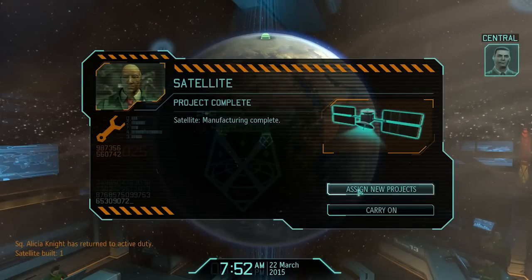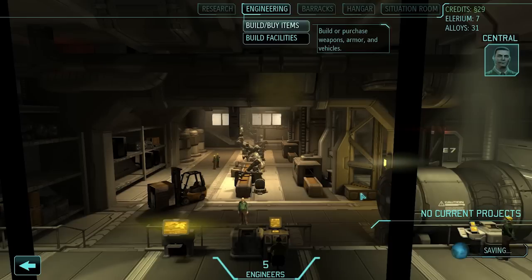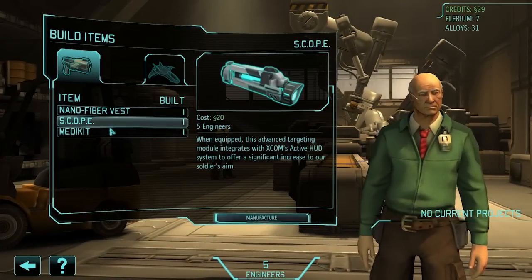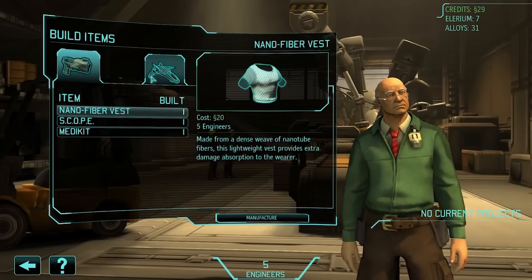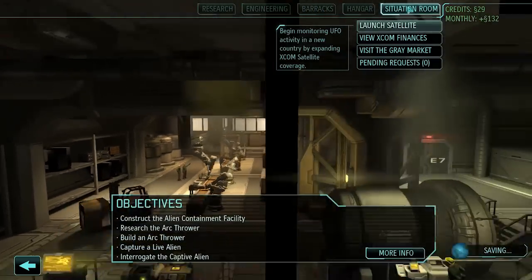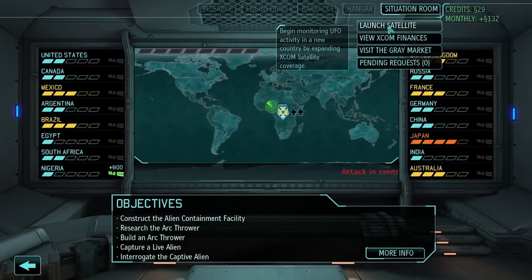Commander, our satellite is prepped and standing by for launch — we are ready to deploy it on your orders. Alright, satellite is finished. I'm gonna go over to the Situation Room and launch the satellite.